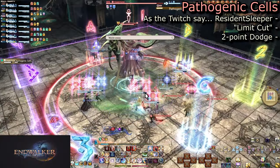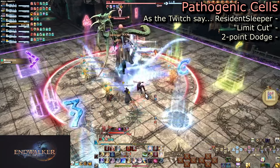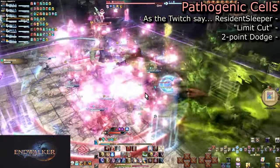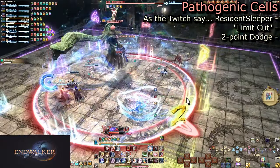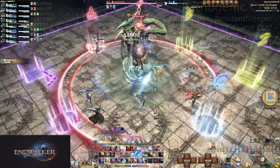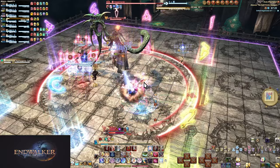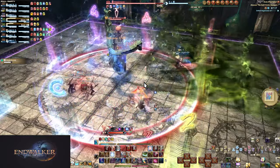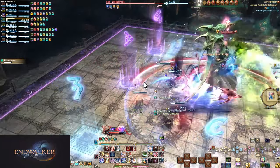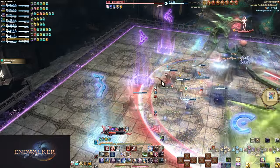Pathogenic Cells, commonly called Limit Cut due to A11S, is large 90-degree conal AoEs aimed at players in a random order as dictated by the numbers overhead. Have odd numbers (the blue ones) go north, and even numbers (red) go south. This is a very slow mechanic with tons of room to do a two-point dodge — have the AoEs alternate between being pointed northeast and southeast. When one gets hit by their AoE, they run northwest, and three from northwest will run into the northeast square. During this movement she will slowly turn and hit two. Two and four will make their swap while she hits three. This really is a slow mechanic with lots of time to get into position, especially if you aim for the middle of the square instead of the outer edge.